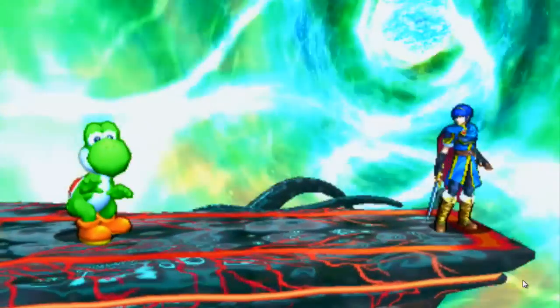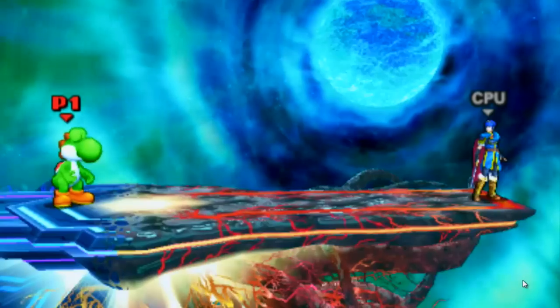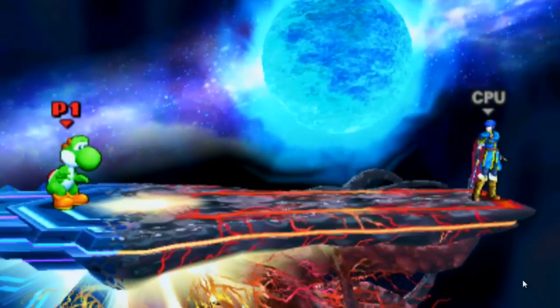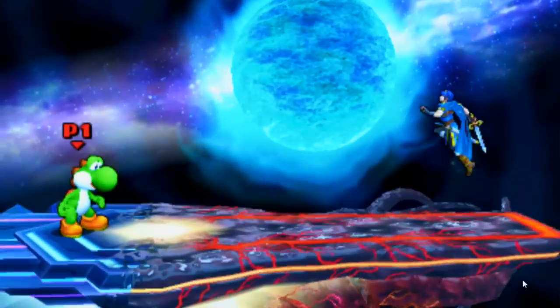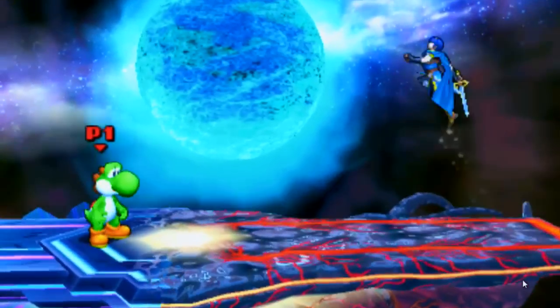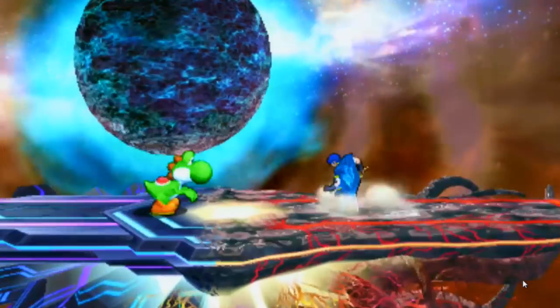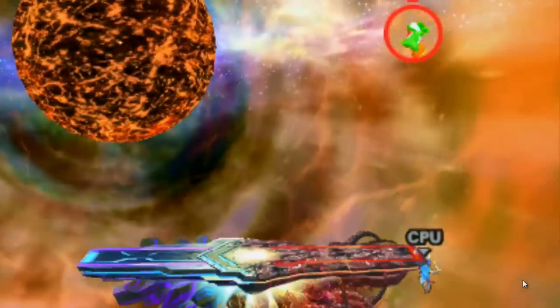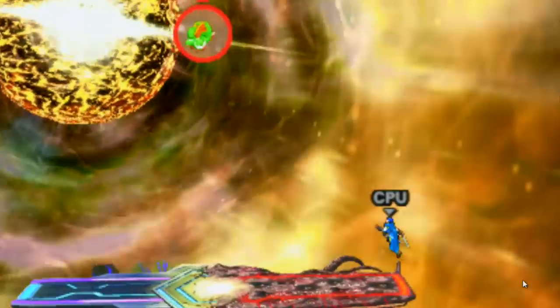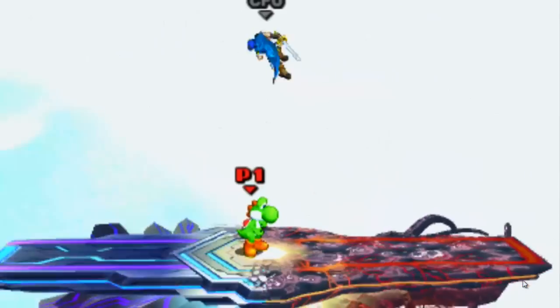I'm going to get Marth to start running here to show you how it works. So: jump, B down, B up — and you can fight in the air, going past the border from which you can die.